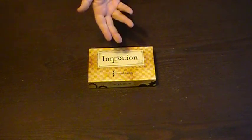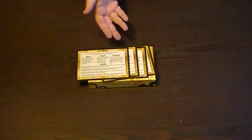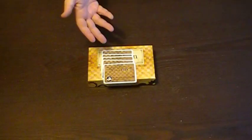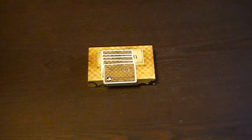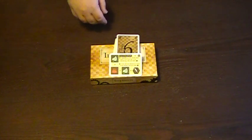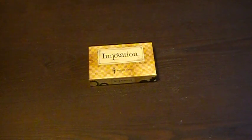Let's go over the components for Innovation. These are the player cards. There's one for each player, and they're actually double-sided with a reference sheet on the back. These are the special achievement cards. And these are the technology cards, and there are ten different card backs, each one corresponding to a different age. And that's pretty much it, so on to set up.